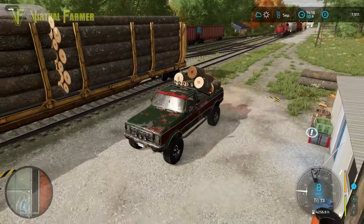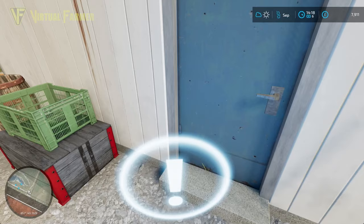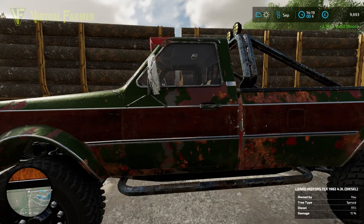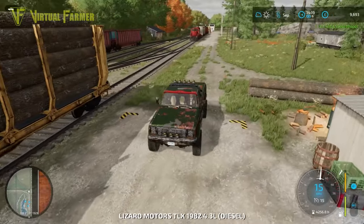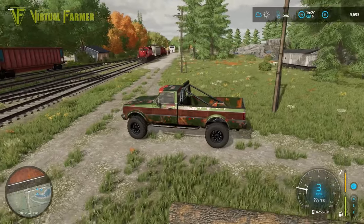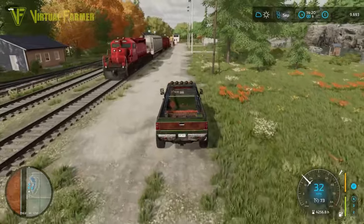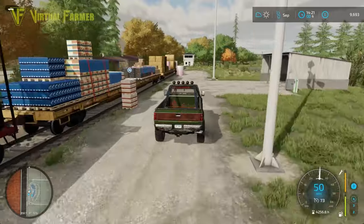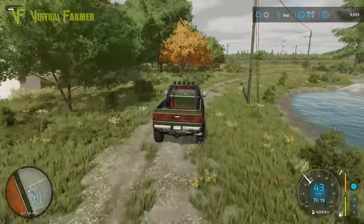We made it down to the sell point — they're all still on there. Let's see how much it's worth. One thousand seven hundred and eighty two. Oh wow, that is so close. We are just over 300 pounds from the money we need today. So let's get back to the farm, get the last of the wood loaded on, and we can then sell that and sort out that mess we've made.